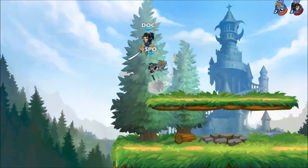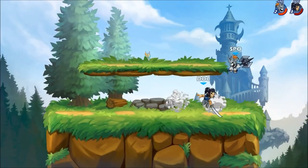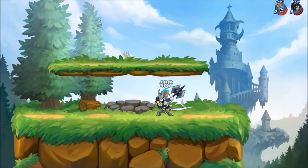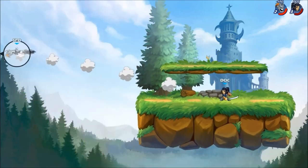Now we're going to look at when it's good to charge this on whiff. Here we see Azoth get into position to try and punish the whiffed Sidesig, but because I held it, we're able to bait him.